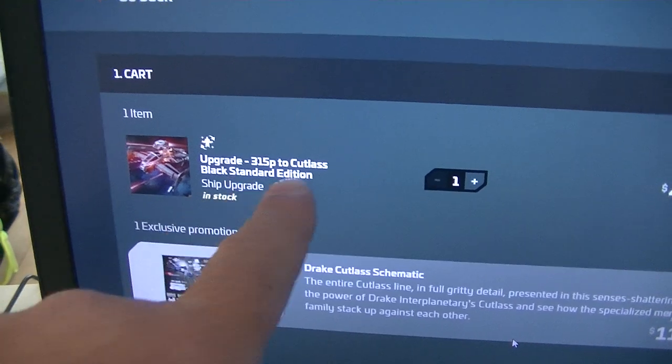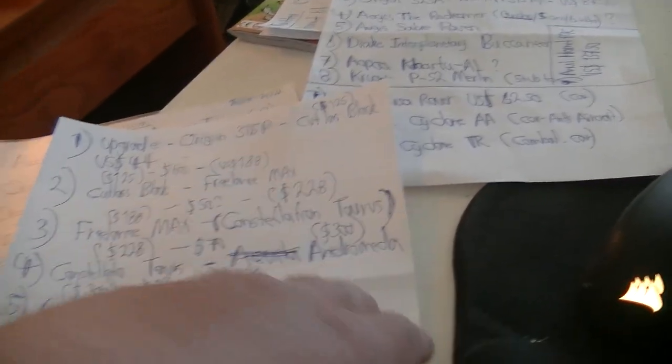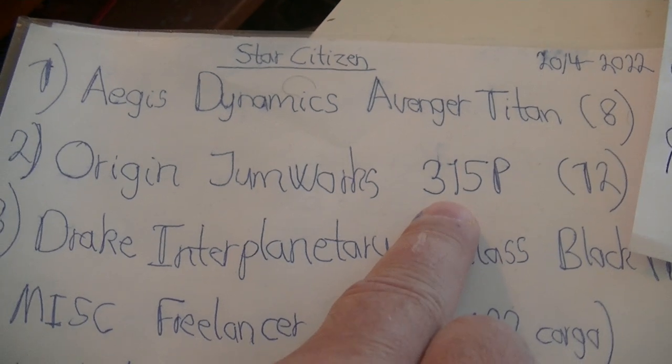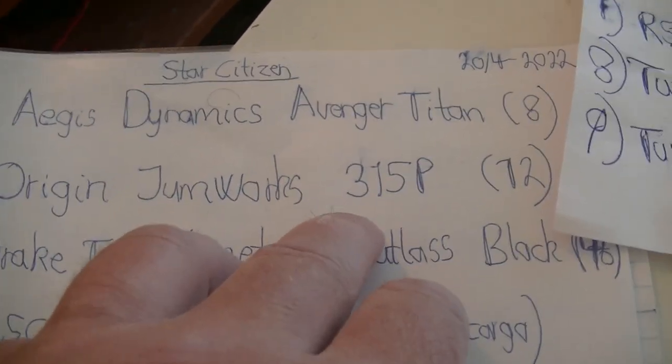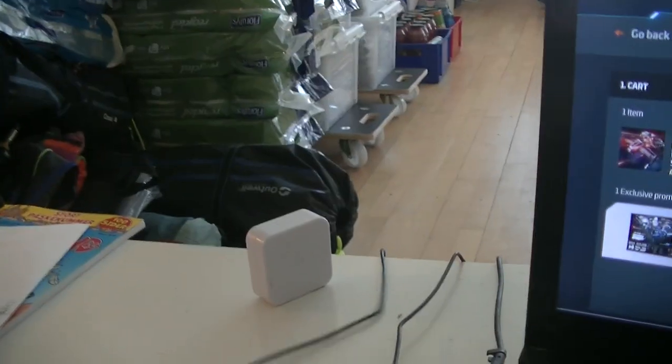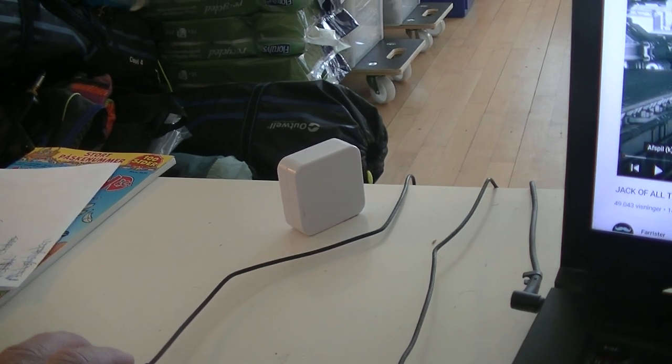Let's do that Monday — that's $44 to upgrade the 350p to the Cutlass Black. Then I have to buy the 350p again, and when I customize the ship I have to remember to do everything at once, because you cannot go back and change it.